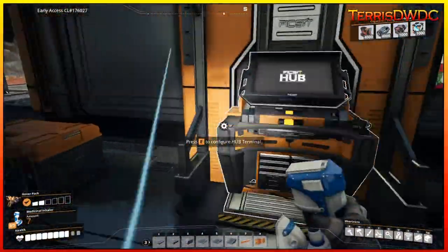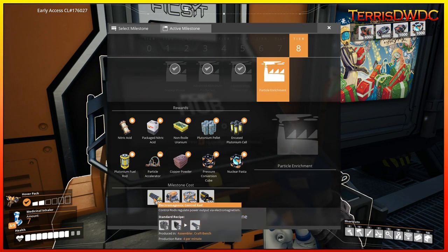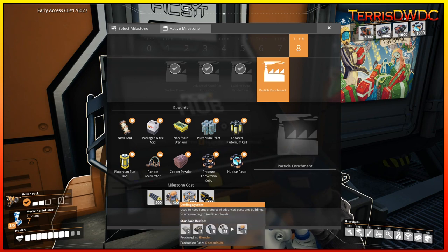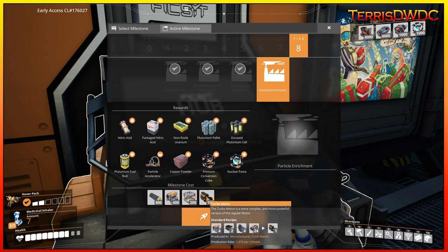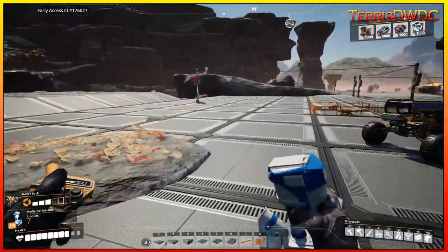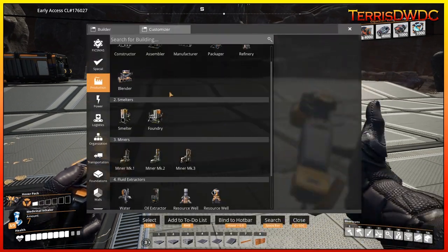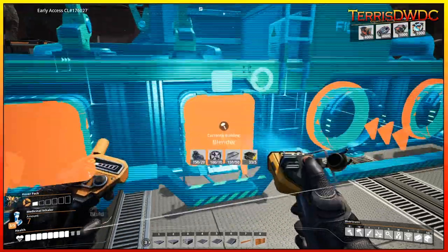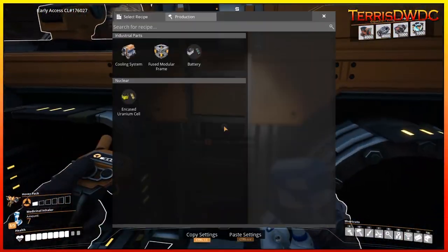What's next? Particle enrichment is our last Tier 8 milestone to unlock. For that we need: electromagnetic control rods, cooling systems, fused modular frames, and turbo motors. Turbo motors are also needed to build the Mark III miners. Let's figure out which machine we need — probably a blender or a manufacturer. Let's start with the blender since it's one of the newer machines.